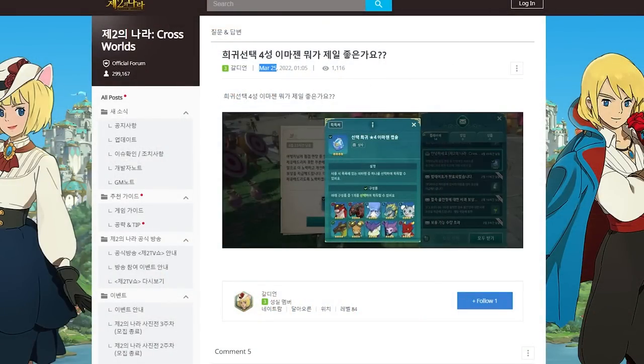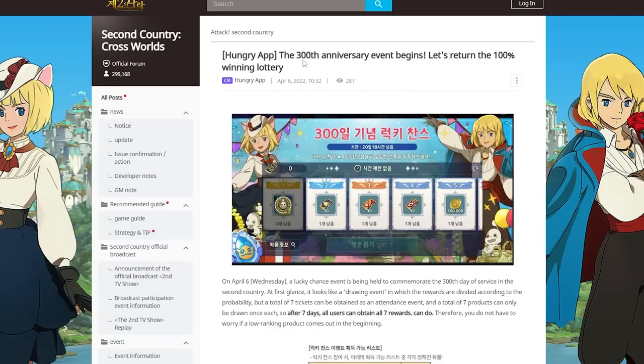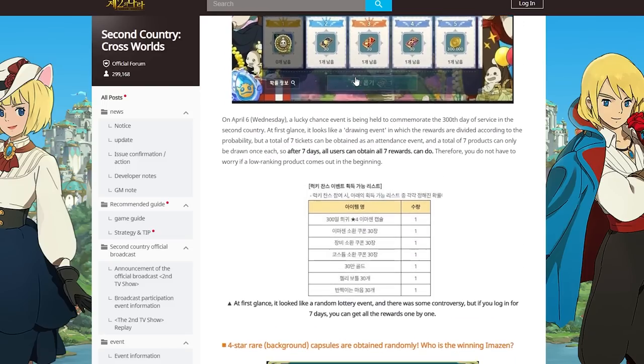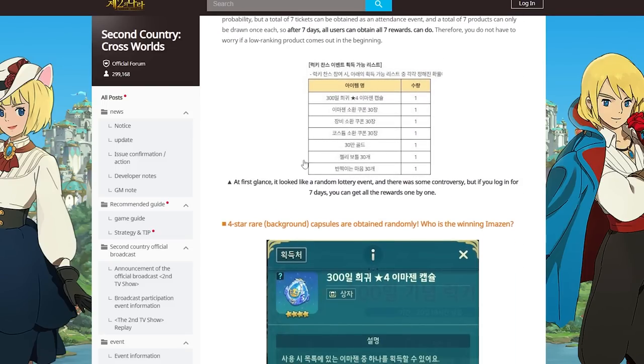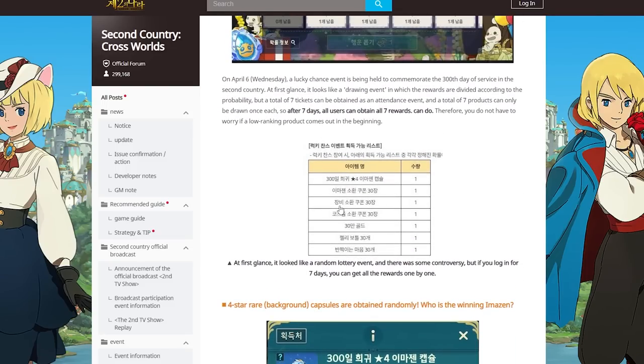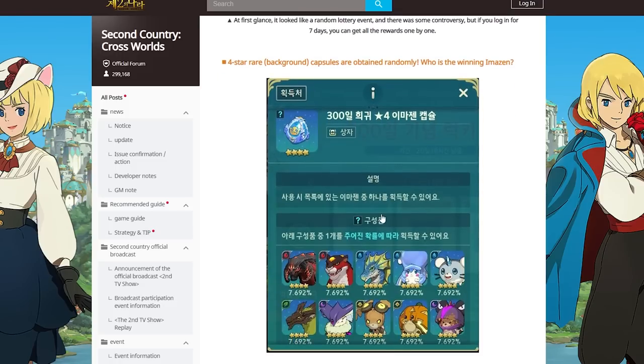The 300 days come after this, so this is the 300 days anniversary event. I remember participating — I was playing the game at this time. Every day you can get different rewards, and it's random, but you're guaranteed to get one. For example: gold, custom coupons, familiar summon tickets — different things. And for sure you get the 300 days selector.